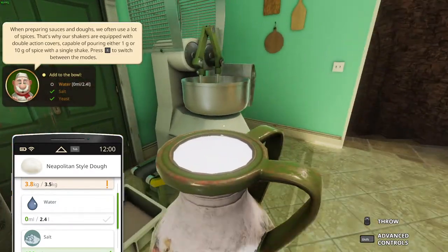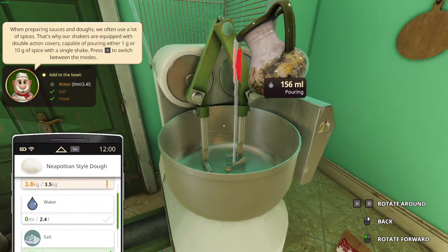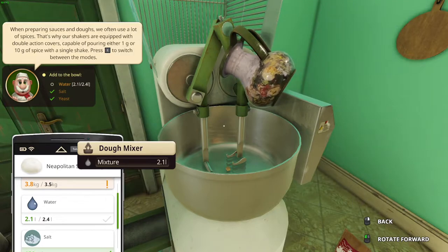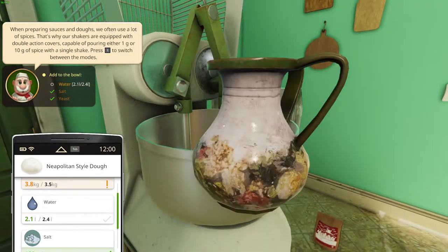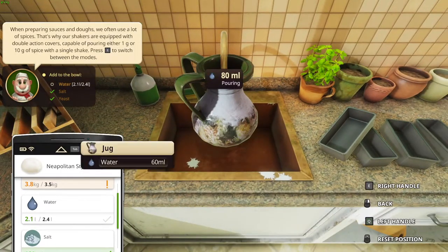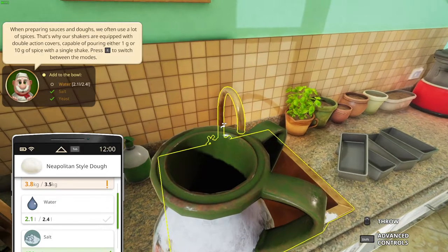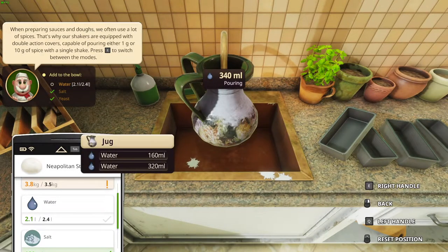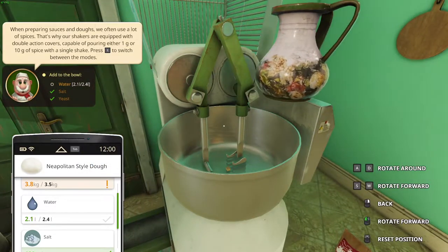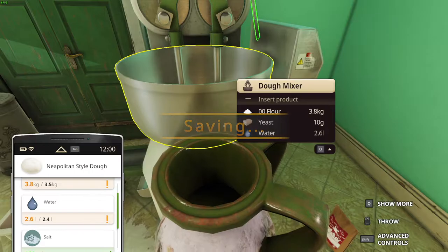2.4 liters. So let's pour 2.4 liters. 1.9 — so I have 2.1 liters, I need 0.4 liters more. Let's go back here and add 400 milliliters. That will do. And then 400 goes in here, just like that. Alright, that seems to be perfect.